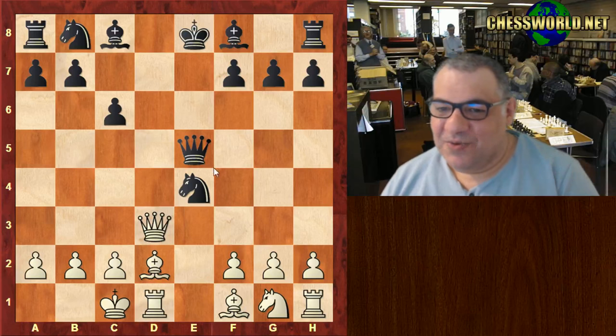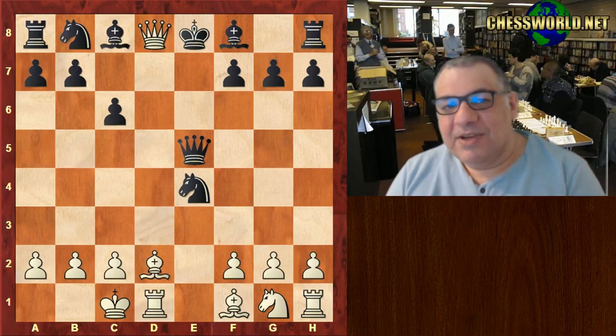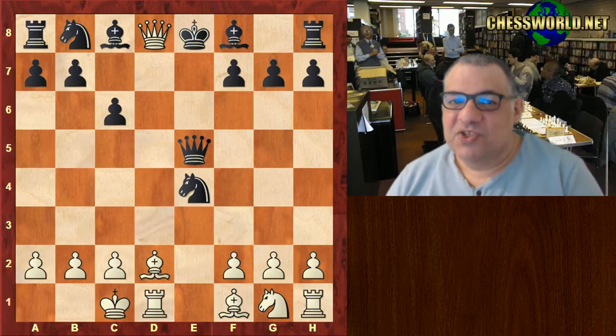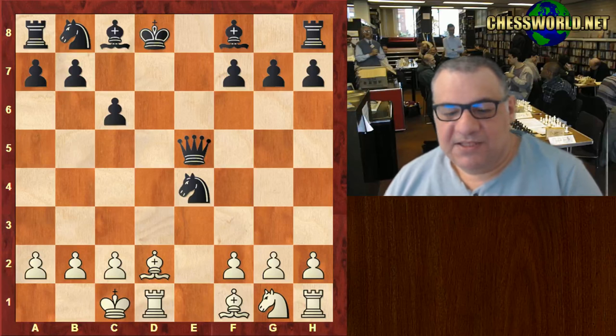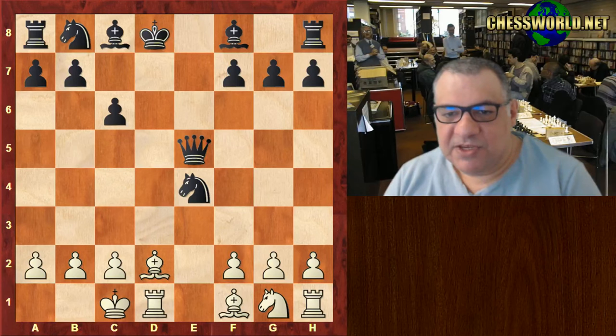It's Queen d8 check! This creates the mighty tactic — perhaps underestimated — called the double check, which severely restricts the opponent's candidate moves. When we create a double check situation, there are two ways of playing it. Can you see how to exploit it here? Which one is the killer, and which one isn't?